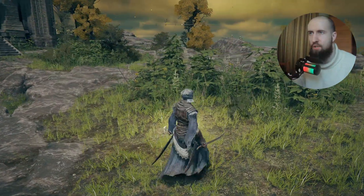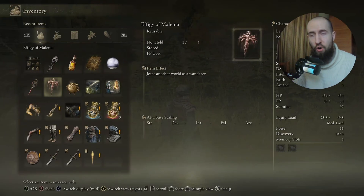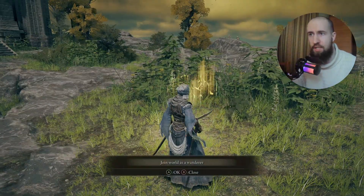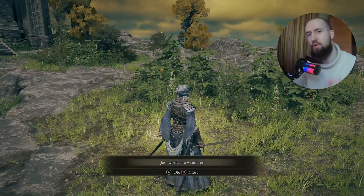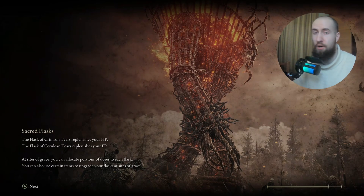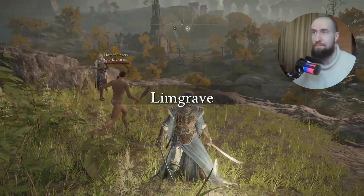After that, you need to go to your Inventory and search for an item called Effigy of Millennia. Press on it, press Use, and as you can see — 'Join World as a Wanderer.' This will make sure that you connect to your friend's world. After loading, when we both die, we are just getting back onto the last site of grace we've been at. As you can see, when we both died, we are just back at our Limgrave very first site of grace.